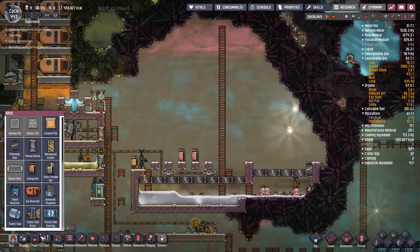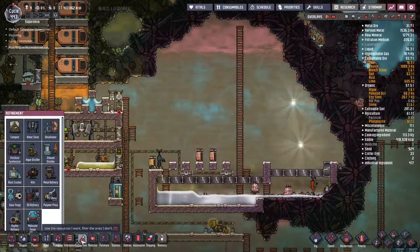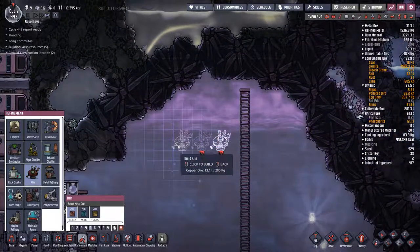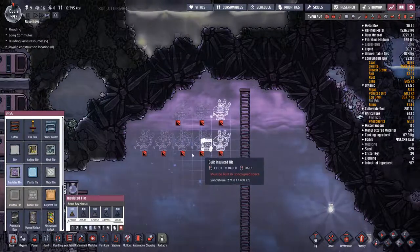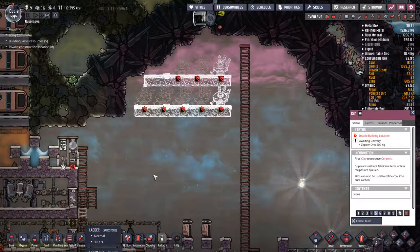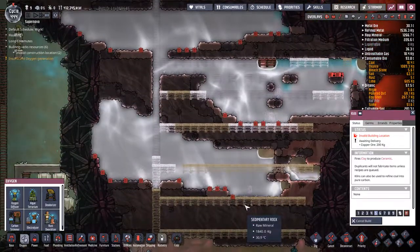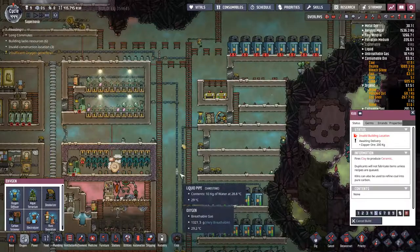Ceramic is a hard brittle material with a really high melting point - overheat temperature plus 200. Yeah, I see the virtue of that. Let's get some kilns. Do they need a dupe to work on them or do you just put stuff in and walk away? It looks like they don't have an input, and they don't need power. Interesting - we'll see how that works once those are built.